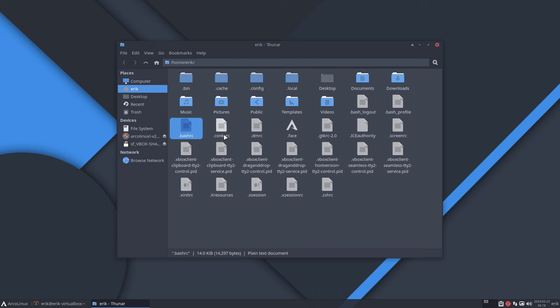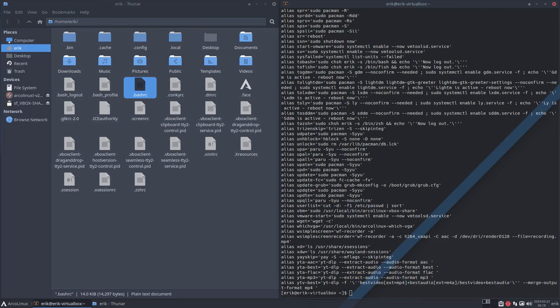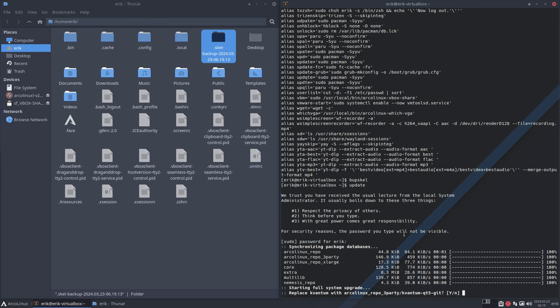In those aliases you'll find — yes, I'm a tiling window manager guy. Updating is like going to the hairdresser and saying 'I want a haircut.' You take a backup image before the update — before the haircut — do the update, and then later do another backup. Scale right.